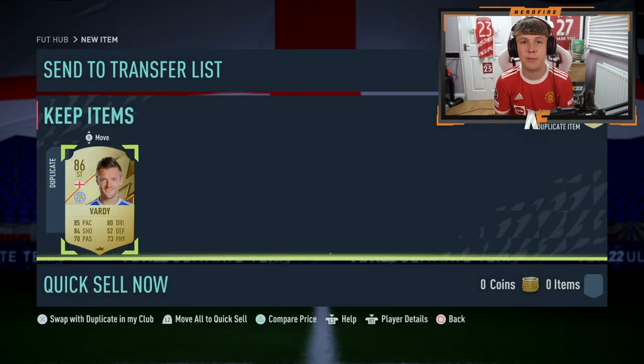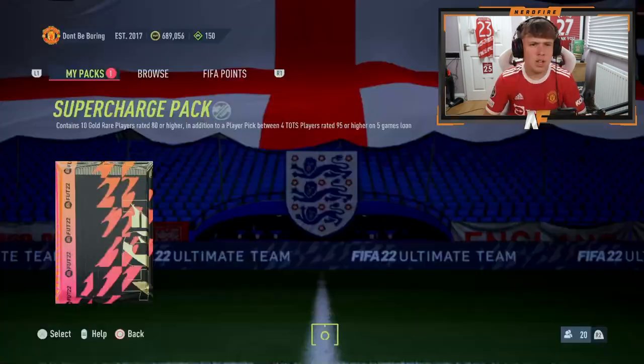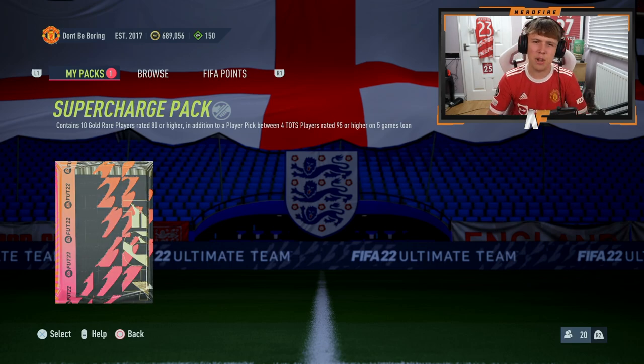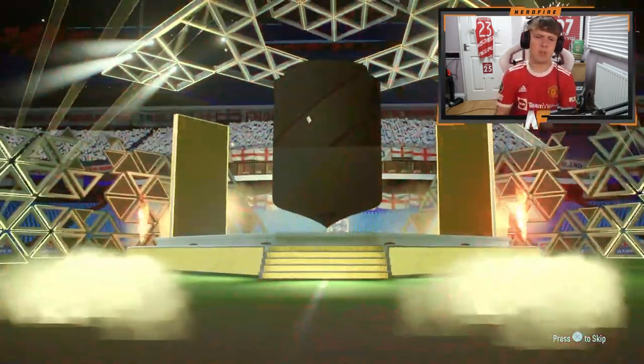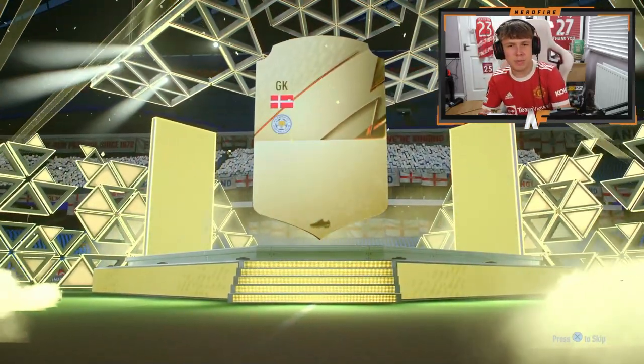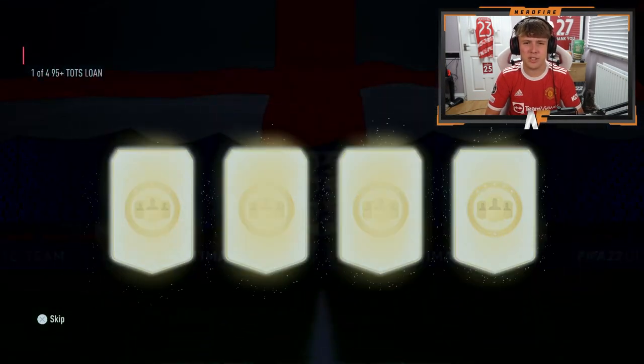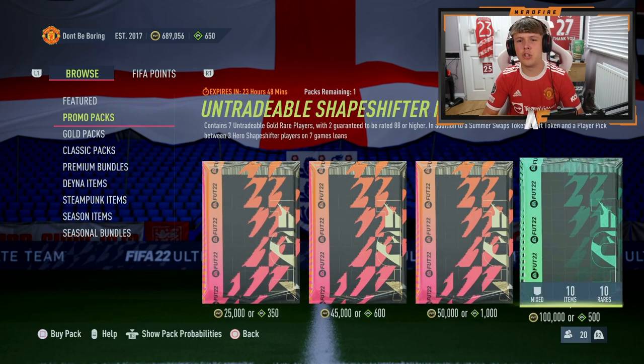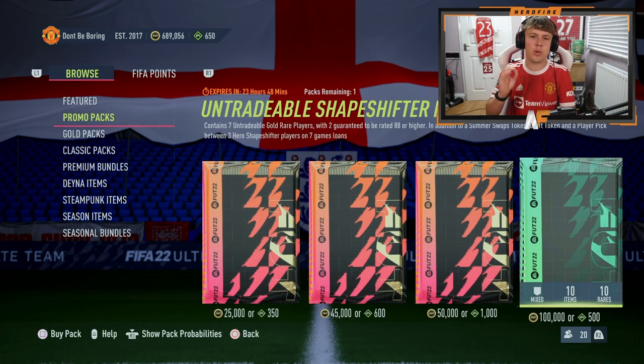We're going to open up some packs from the store. We've got a small prime gold players pack from the Solskjaer SBC — nothing from that. We've also got a supercharge pack containing 10 gold red players 80 or higher, plus a player pick between four Team of the Season players rated 95 — but it's a loan. We get a Schmeichel — fodder — and then a loan TOTS 95-plus pick. We'll go with Cancelo. Then there's the Untradable Shapeshifter Foundation pack with seven untradable gold players, two guaranteed 88 or higher, a Summer Swaps token, a draft token, and a loaned hero player pick.